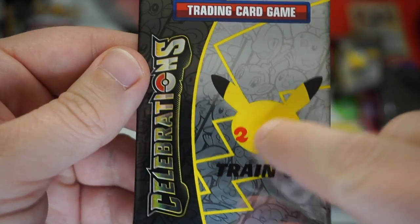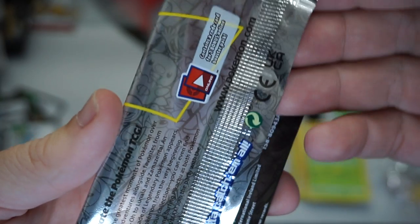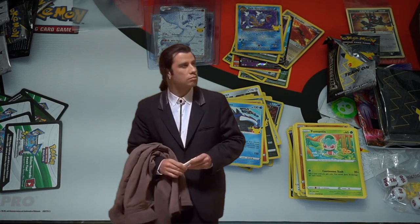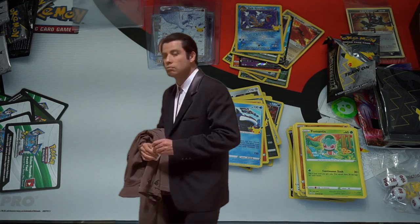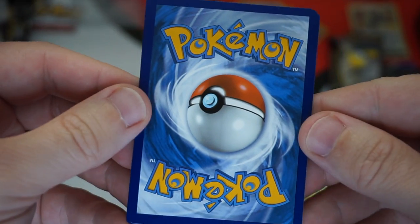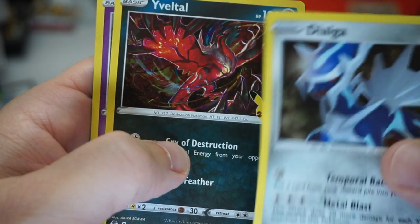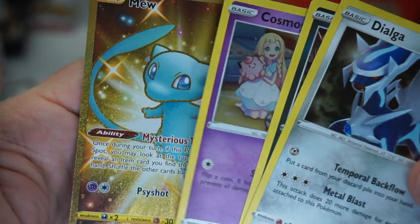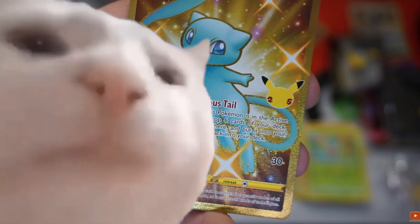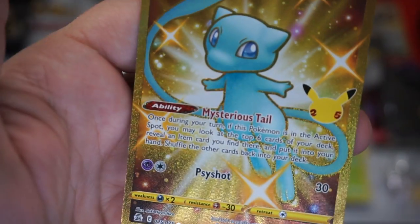Last pack. Let's definitely rub Pikachu's little face and ears for good luck. Rub the Pokeball. Let's do an ASMR opening — here we go. The back is in decent shape. Solgaleo again — once again, that can't be too rare. Our freaking buddy there. Holy s**t — a gold full art foil Mew!